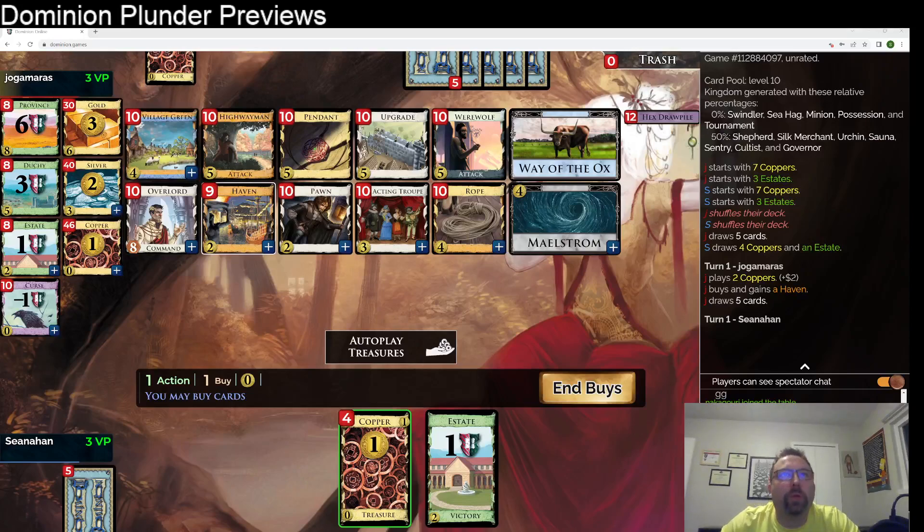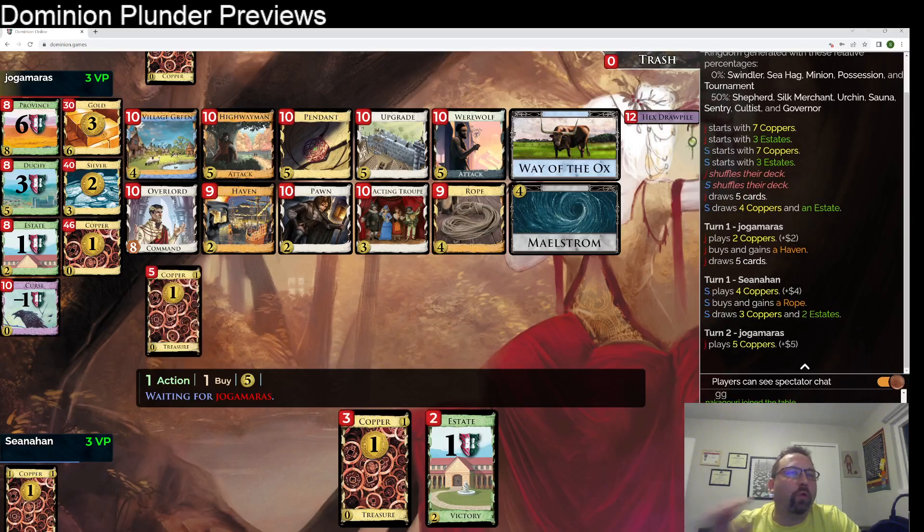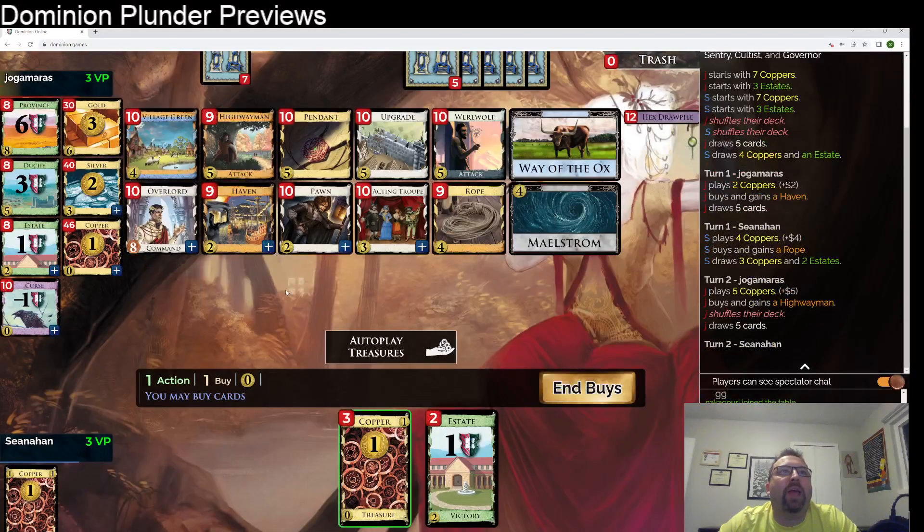Hello! We get another plunder game going. Let's see what we got here. We've got Pendant, Rope, Maelstrom. We've seen all these before. I think we'll stick with the theme and just open with the Rope. I think I'm going to pair that with an Overlord. Overlord seems quite good playing it as Upgrade or even Highwayman in a pinch.